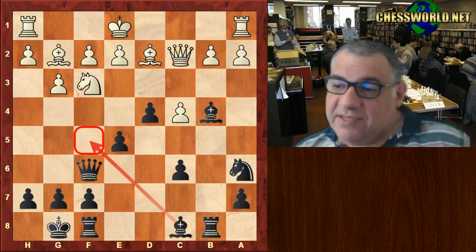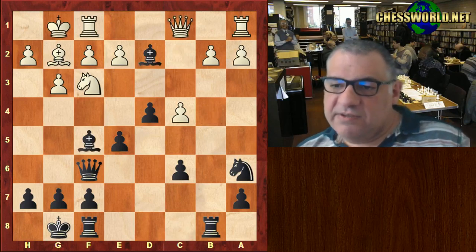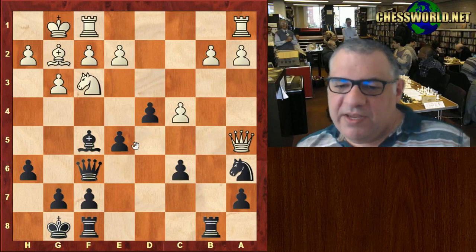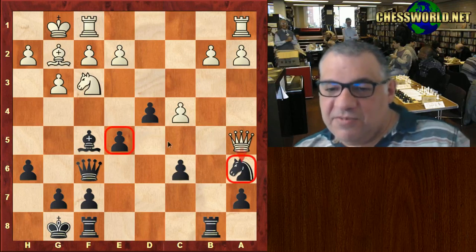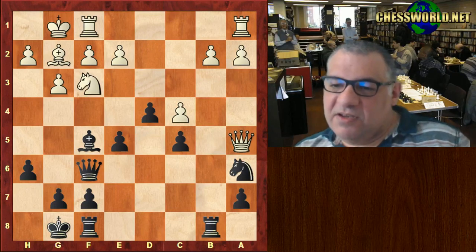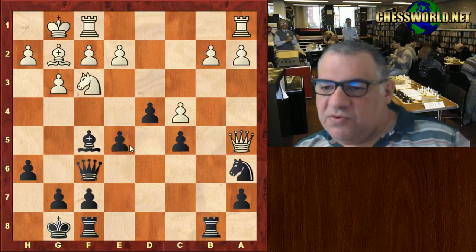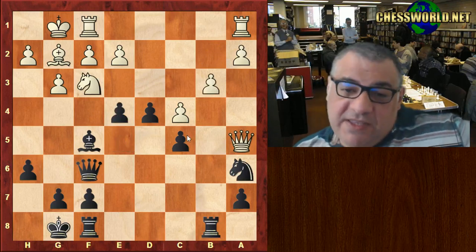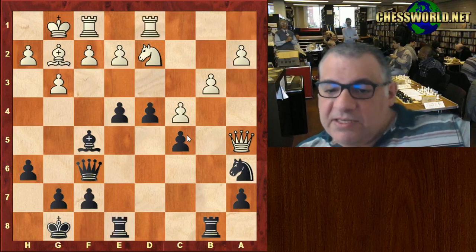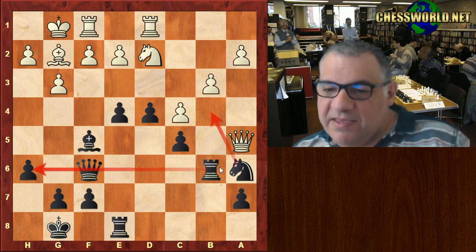Black's pawns seem quite mobile here. After e5, things like Bf5 now, then maybe even e4 later. In fact Bf5, Bishop takes d2 is actually played. h6 deprives the g5 square, and now this adventure with Qa5, which is a double attack, but it's responded to simply with c5 and there's no point white trying to win the a6 knight tactically. This is just in black's favor. So we have b3, now e4 - the center is just mobile. Rook fe8, and now a very nice move: Rb6, so the rook can swing over potentially but also maybe even try to trap the Queen.